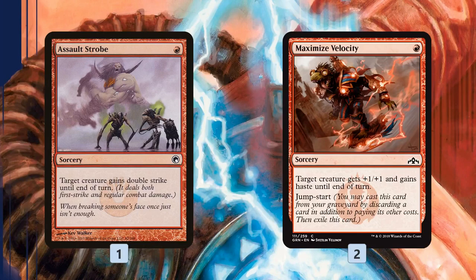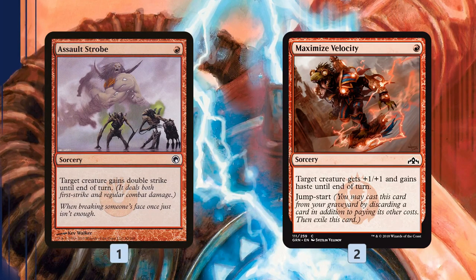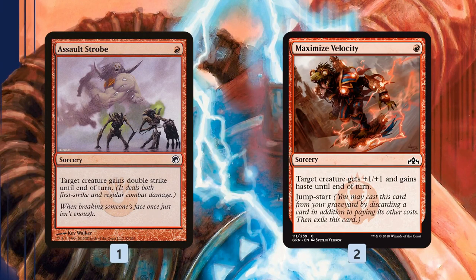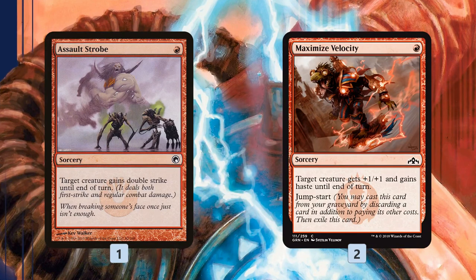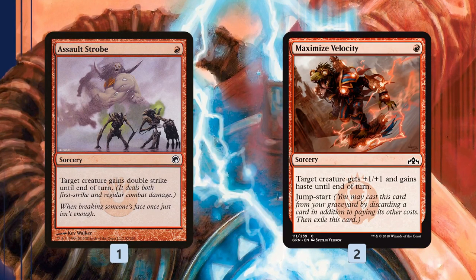We have a couple of cards specifically for our drakes: one copy of Assault Strobe is a way we can one-shot our opponent with a drake that has at least 10 power by giving it double strike. Maximize Velocity gives haste to a drake either from our graveyard via jumpstart or from our hand for just one mana. In theory we can cast Enigma Drake for three mana, Assault Strobe for one, Maximize Velocity for one, and kill our opponent out of nowhere on an empty board.